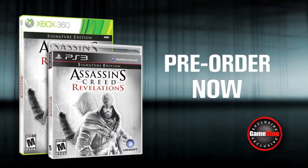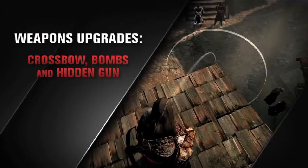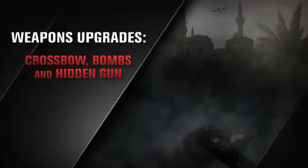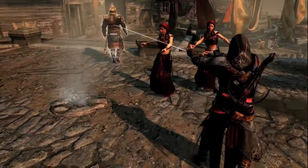Pre-order Assassin's Creed Revelations now at GameStop and get a free upgrade to the Signature Edition, including upgrades to three of Ezio's best weapons: the crossbow, bombs, and the hidden gun.